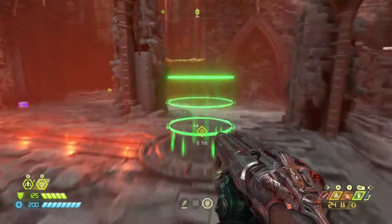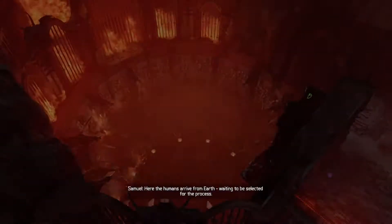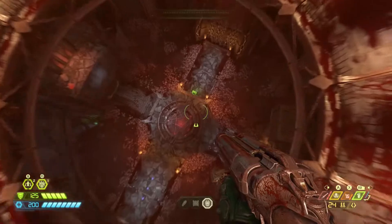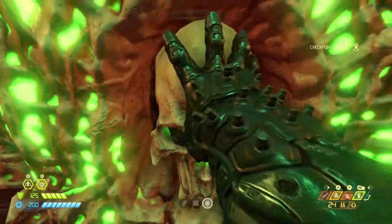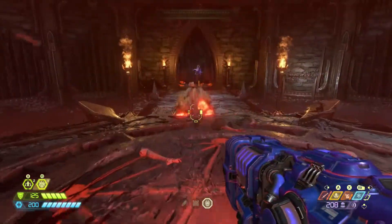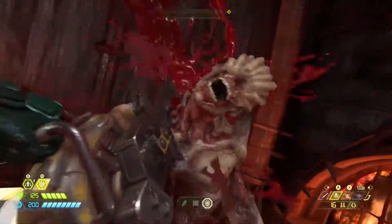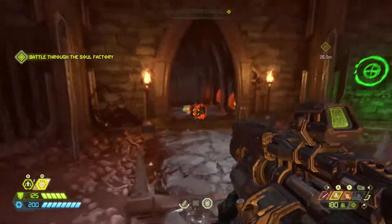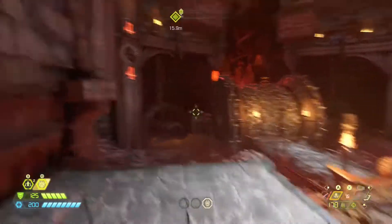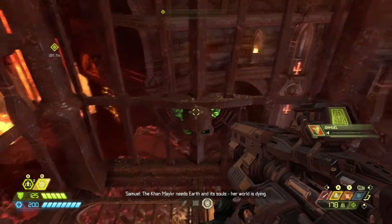Necrovol 1 does have some pretty scary parts. The arch-vile fight can be a little bit weird at times depending on where he spawns. That one fight in the little hallway with the marauder and the whiplash is really one of the most underestimated fights — there's only two heavy demons, but there's not a lot of fodder and not a lot of space to run from the whiplash's projectile attack, which is really deadly combined with the marauder. You could totally get killed there if you underestimate it, and it's very hard to get your health and armor back.